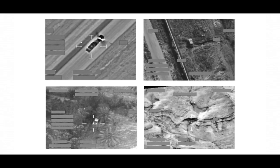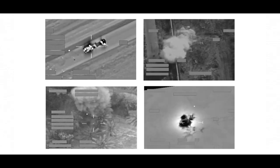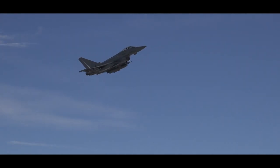Brimstone is a close-in, small, precise air-to-surface weapon used to great effect in recent campaigns. It allows pilots to attack targets such as armoured vehicles while minimising collateral damage. Personally, I've been through quite a journey with Brimstone, so the fact that we're getting it on Typhoon is a huge capability leap forward.